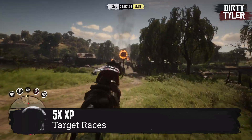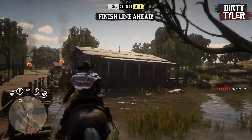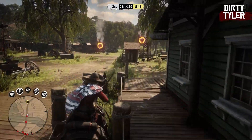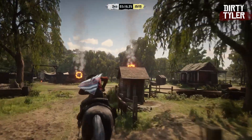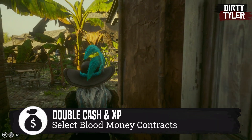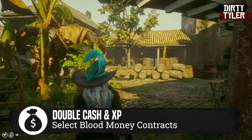This is a new way they've mixed up the division of XP, gold, and cash through different types of races. Most people will be aiming for that triple gold, as gold is the hardest thing to make in the game. There is also double cash and XP on select blood money contracts.